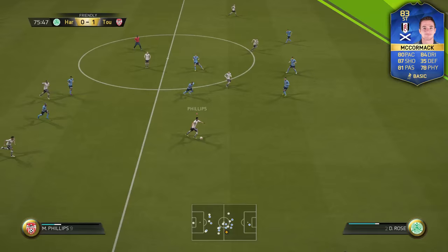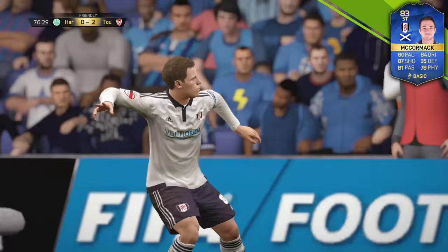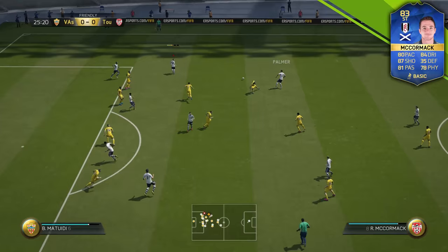Luckily, McCormack's positioning is awesome. Nine times out of ten this guy is going to be in the right position and he makes some pretty good runs, as you can see here. Once you get him in front of goal he can be very clinical. He's very clinical with the finesse shot — not so much the power shot, so be careful because you can very easily blaze it over the bar.